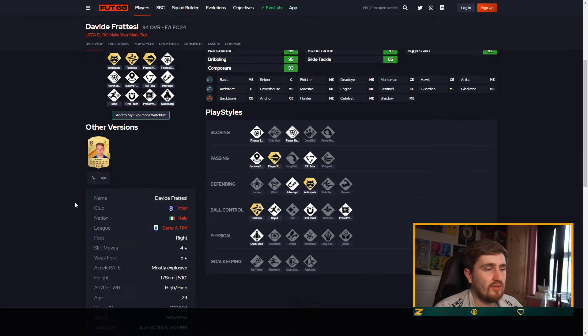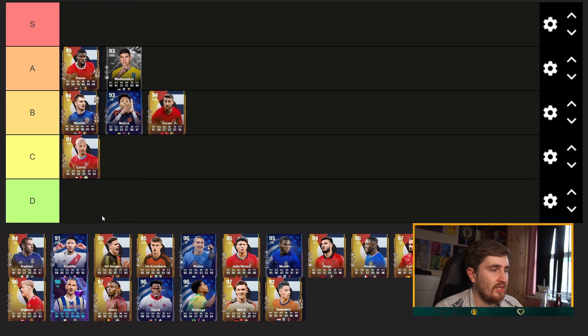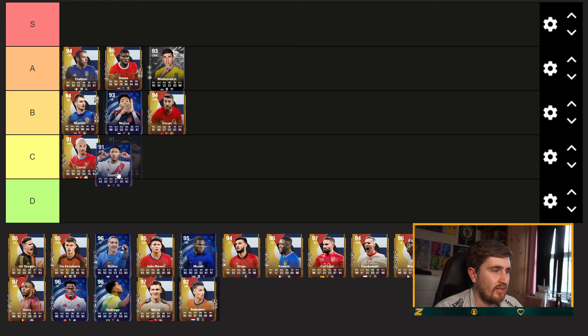Five star weak foot, pretty good play styles — 12 play styles, good ones as well. Probably the best we've seen so far. Castillo — four four, good stats but not amazing play styles. It's whatever.